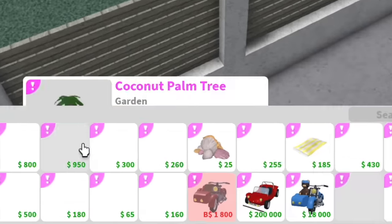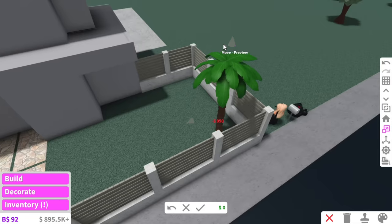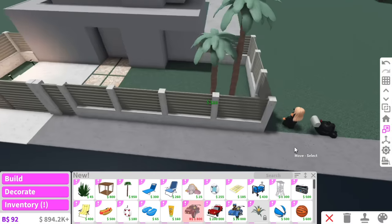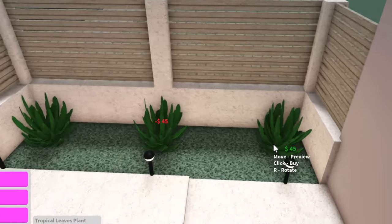They added new coconut palm trees, which is kind of ironic considering this house is actually called The Palms. I can't not get it because it's a palm tree — okay, I'll stop with the bad jokes. And you know what we need in here? A little bit of gardening. We love some gardening.